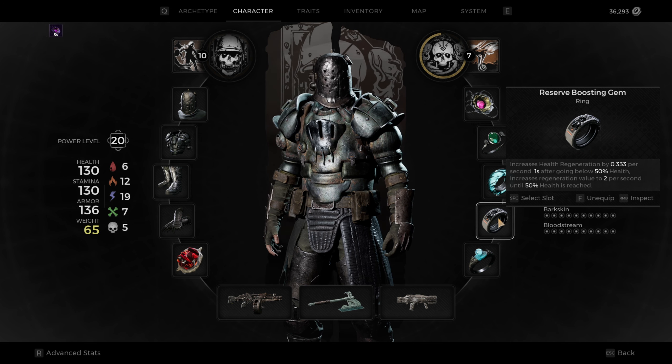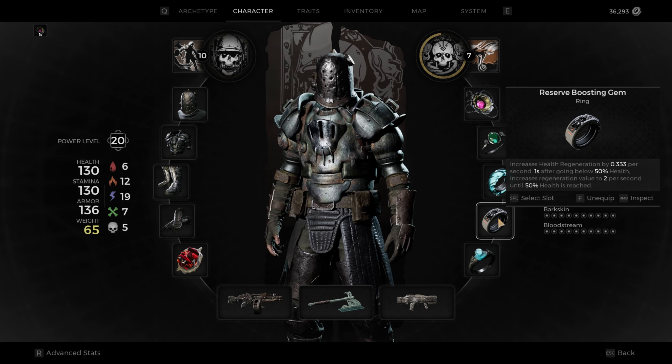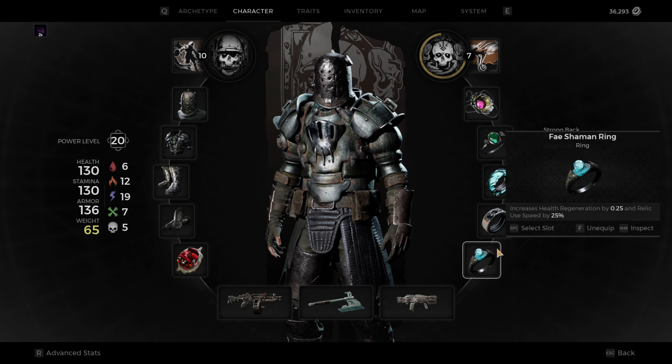The next thing is the reserve boosting. I have two health regen rings. This one increases your health regen by 0.333 per second, and after going below 50% health it increases regeneration to 2 per second until 50% health is reached. The next one is the Fei Shaman ring, which increases your regeneration by 0.25% and your relic speed use by 25%. These two are very good paired together. I've also got the health regen from the Summoner class, which I'm working on maxing up right now.